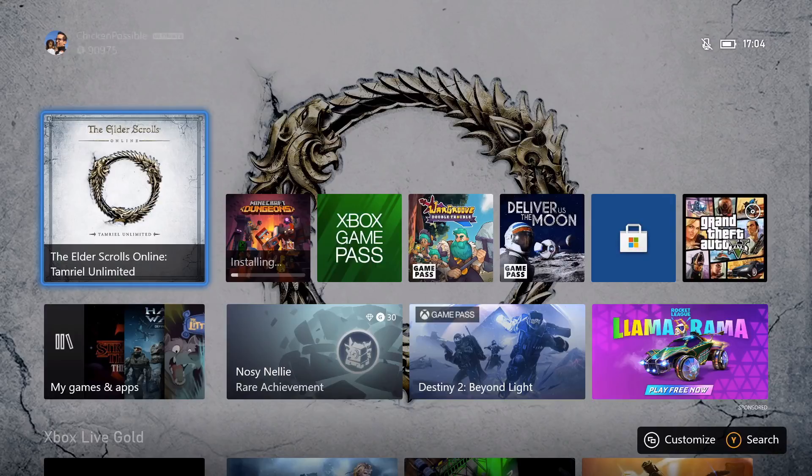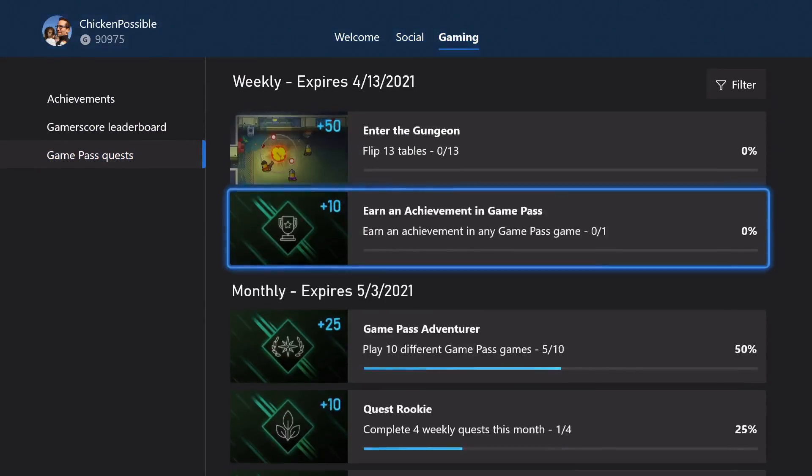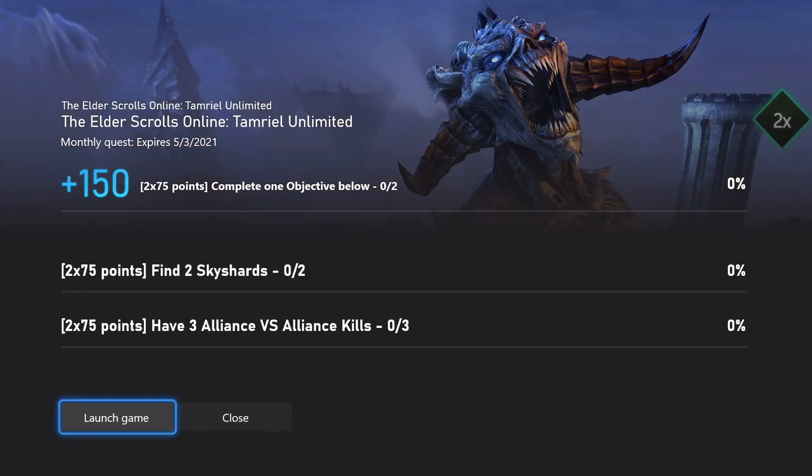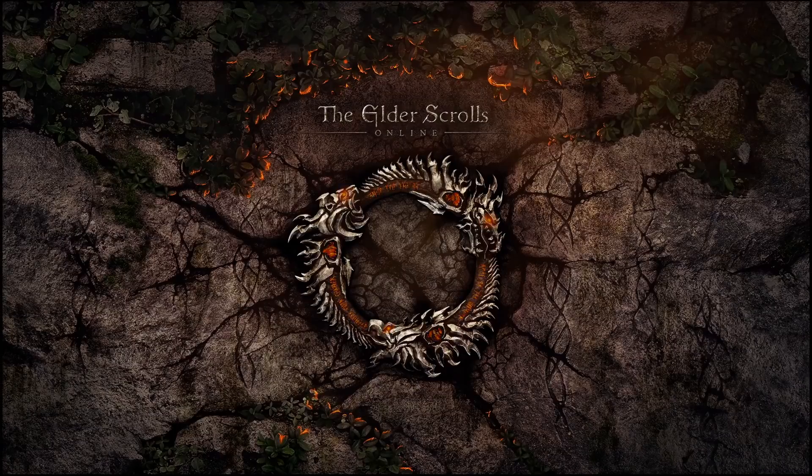Hey, what's up everybody? This is Chicken Possible with Rewards Hunter, back with another Xbox Game Pass monthly quest guide. Today we're going to be working on the quest for Elder Scrolls Online: Tamriel Unlimited, which is available on Game Pass. This is good through May 3rd and worth 150 rewards points. We've got to complete one of two objectives: find two sky shards, or choose option B which is to have three Alliance versus Alliance kills. We're going to go with option one - finding the sky shards.